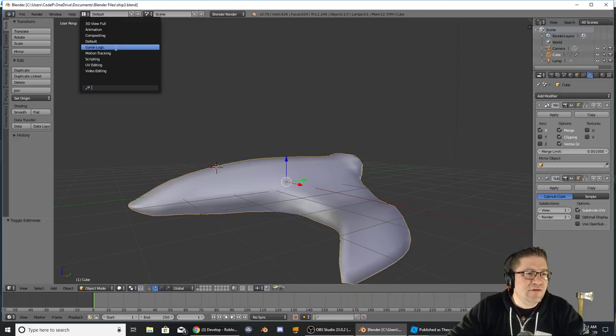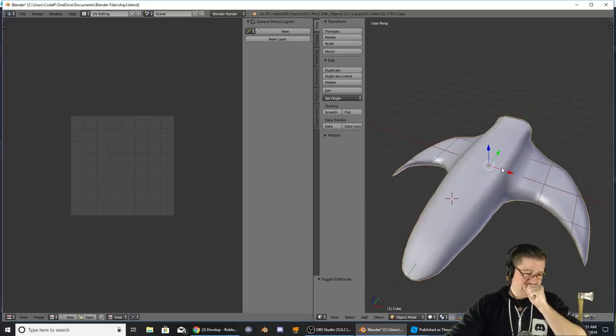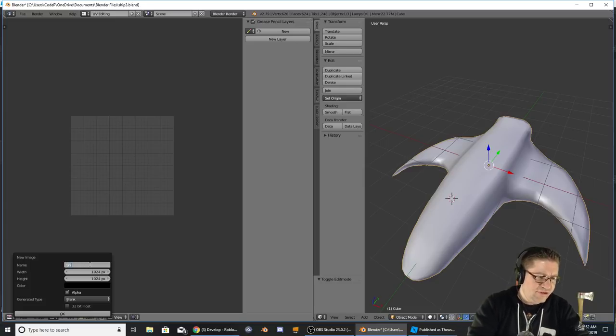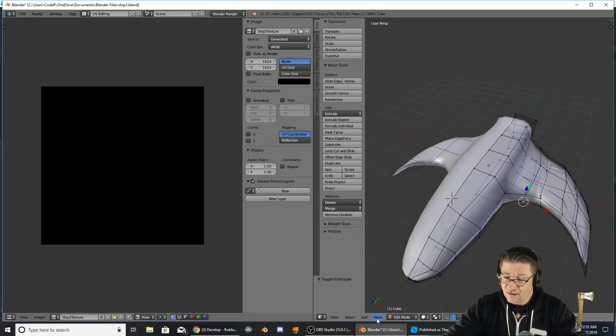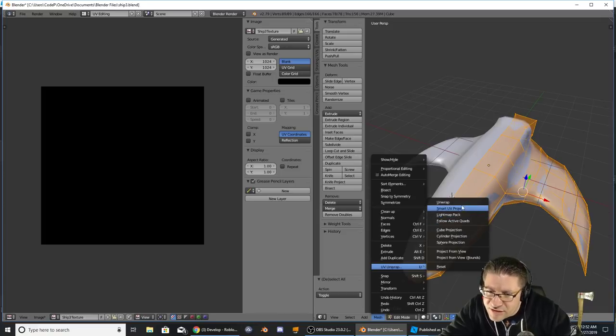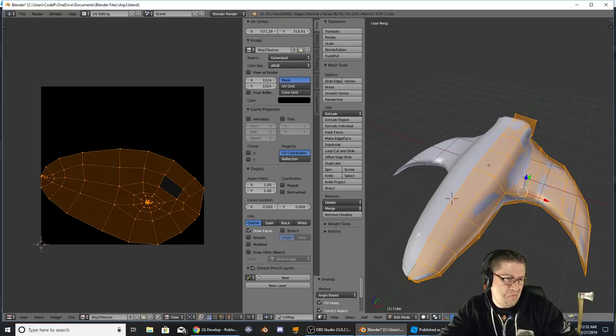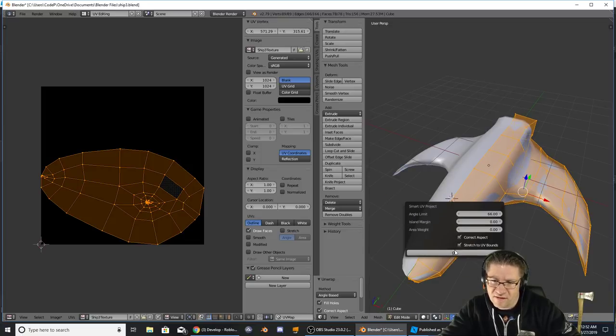I don't like the way this is swooped — from the top it just doesn't look sharp enough. Let me grab that one and pull that up just a little bit. That looks sharper, I like it. File save one more time. I'm going to switch from Default to UV Editing. What UV editing is — it's going to take this image over here and unwrap it onto an image over here.